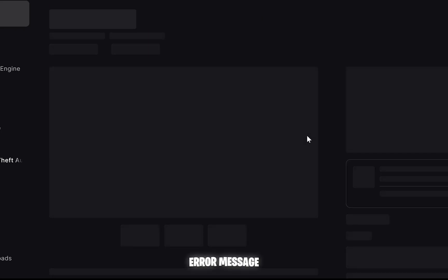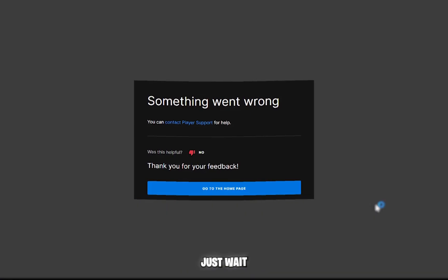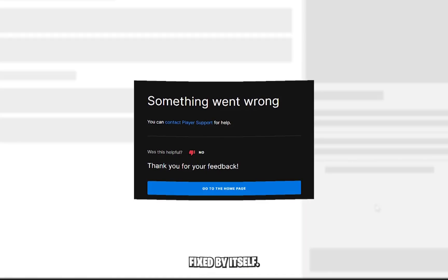Sometimes you can get an error message like 'something went wrong.' To fix this, just wait a few hours or days — it should fix itself.